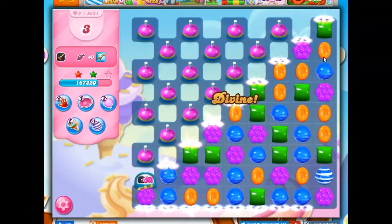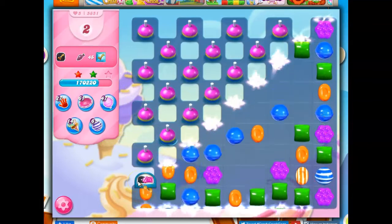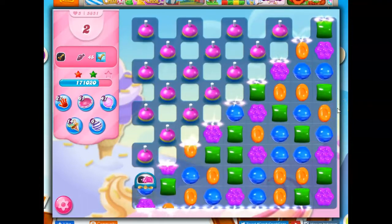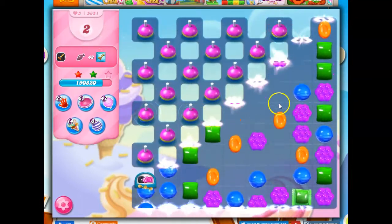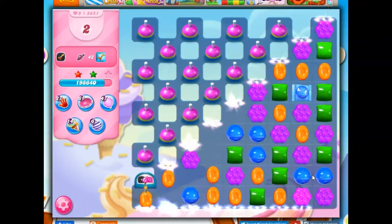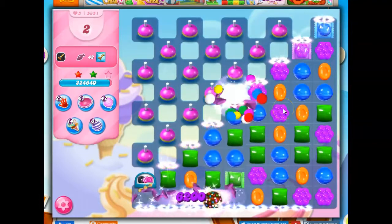So this is what my strategy is going to be going forward: I am going to still work on trying to make those striped-wrapped combos, but potentially in a different way. I think what I'm going to try to do is keep the board clear of the licorice and try to make moves down here so everything cascades. In that cascading process, hopefully we will get some really good opportunities, because obviously trying to set them up on our own is not going to be extremely helpful. We need a bit of luck so that things fall together in the right way.